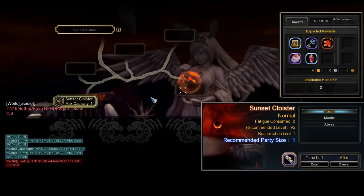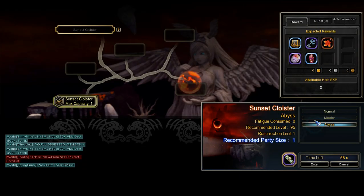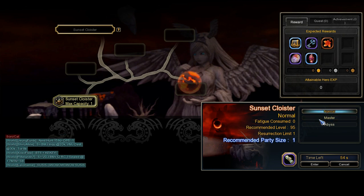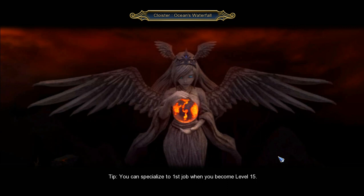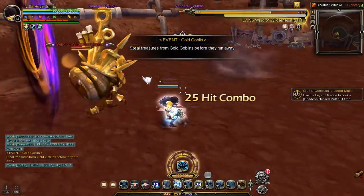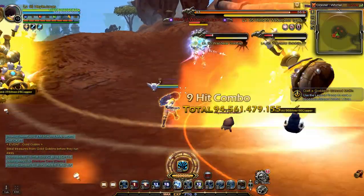When entering Sunset Cloister, you can choose from Normal, Master, and Abyss difficulty. For new players with low gear, I recommend doing Normal runs. For geared players, choose Abyss. You will get 2,000 gold every time you encounter Gold Goblin events while doing Sunset Cloister runs.